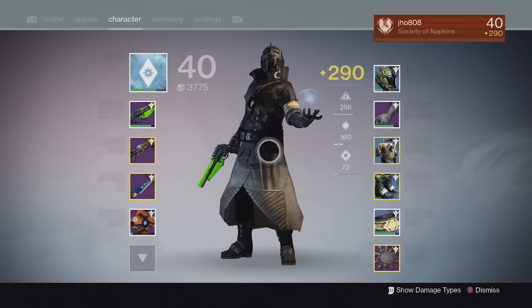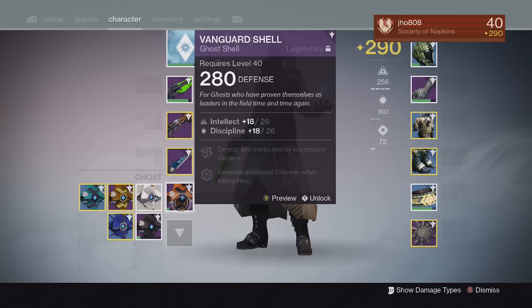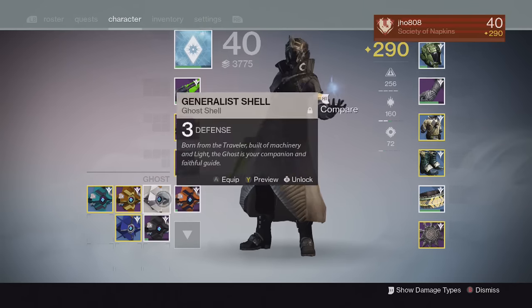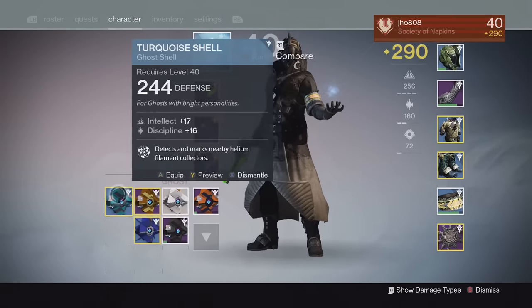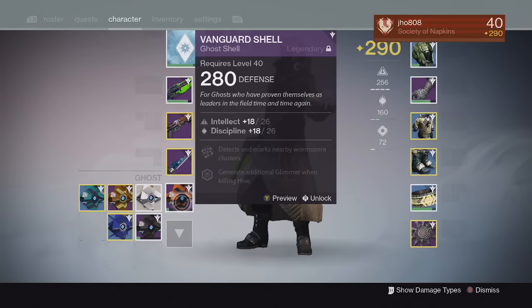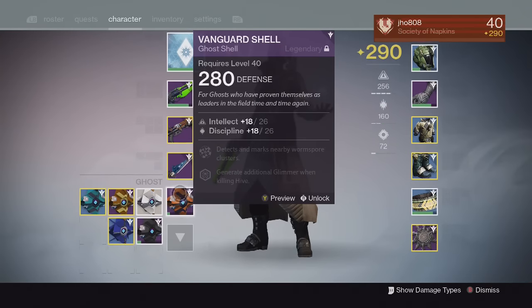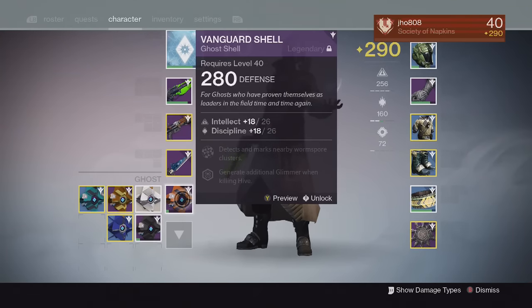For my ghost shell I have a 280 shell that I actually bought from the Warlock Vanguard Ikora Ray, because all the ghost shells I was getting as drops were pretty low — like 220, 265, 244. I was looking for a 280 at minimum, and hopefully I can get stuff to infuse this ghost shell and get it up to at least 290.